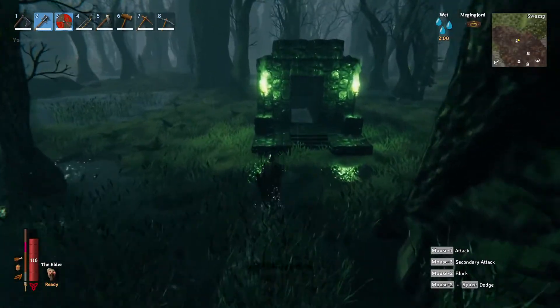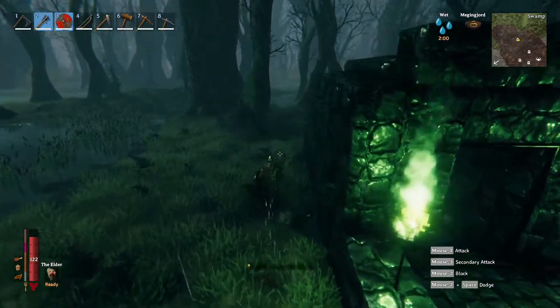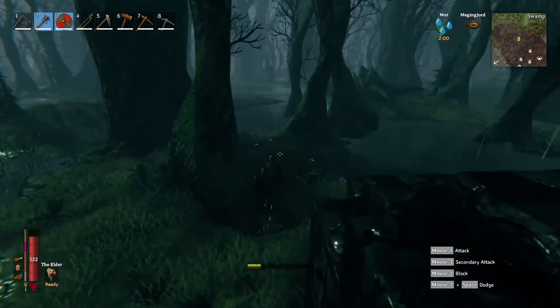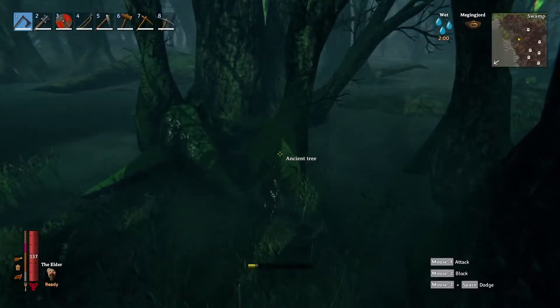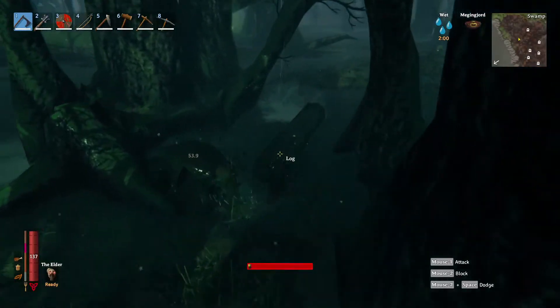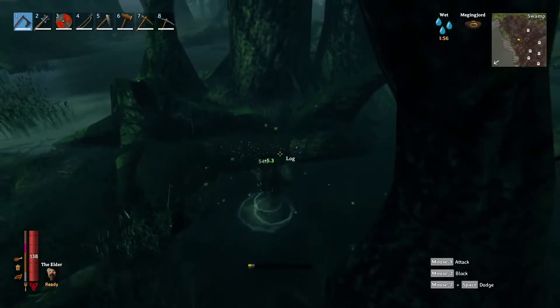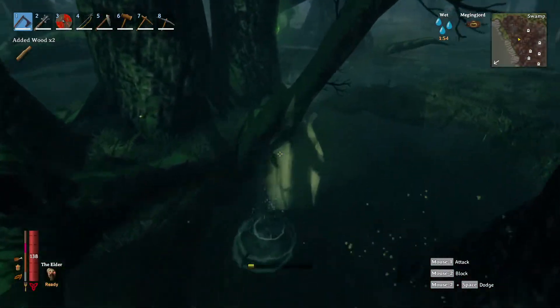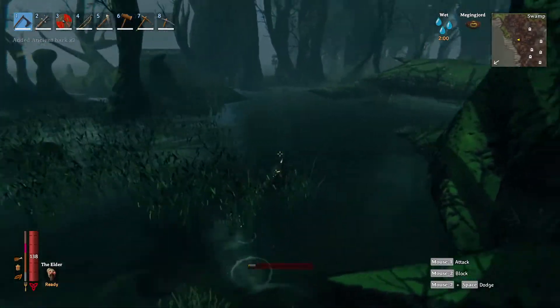There's a crypt — I've already done that one, so there's not much point looking in there. You can see it's got a gate on the front and that's what you need the crypt key for. I'll also show you the ancient trees here — you can get wood from those. You get ancient bark from them easily enough.